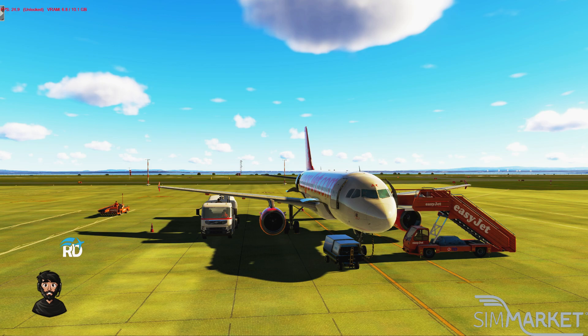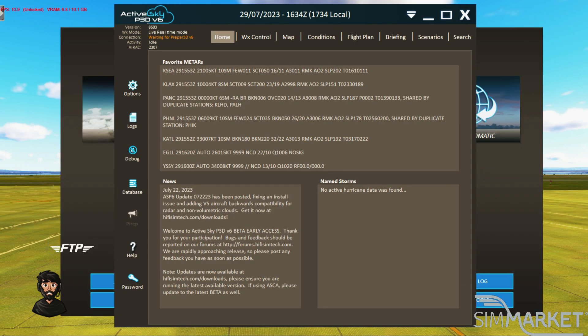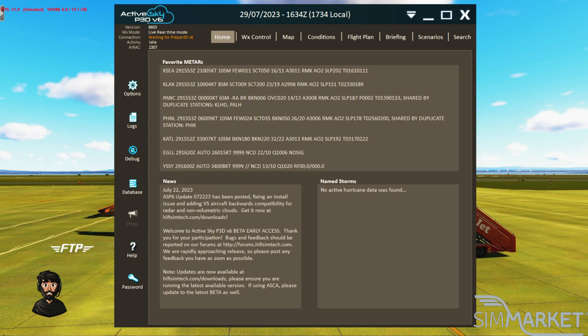It takes advantage of version six's new atmospheric engine and various graphical and lighting improvements to provide an enhanced and comprehensive weather experience. ActiveSky 6 includes the ActiveSky advanced weather engine, proprietary Hi-Fi data weather network, flight planning, briefing features, mapping, historical weather with playback, voice features, weather gauge, and so much more.